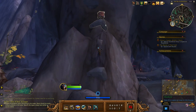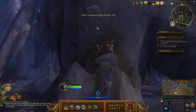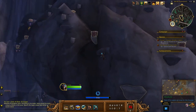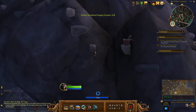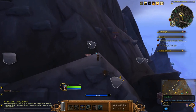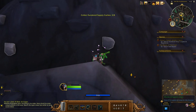Generally with these climbing quests, I find that if you're losing grip too quickly then you can just go between two rocks and that will reset the little ring. If you watch that as I go between each crate.